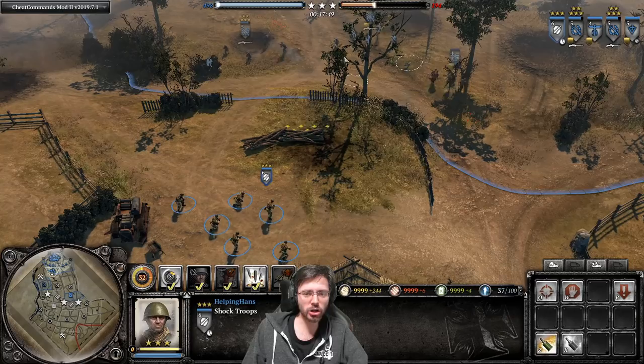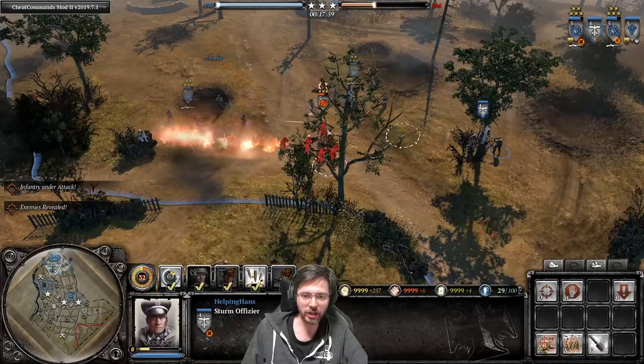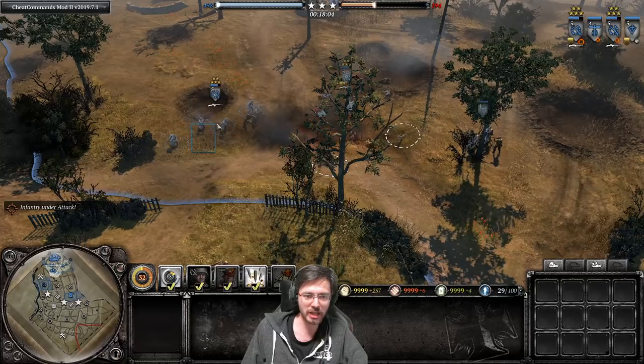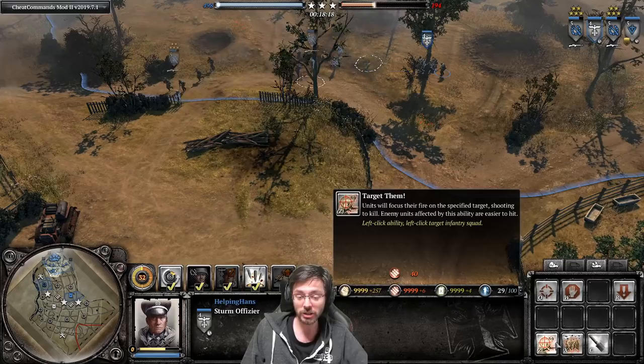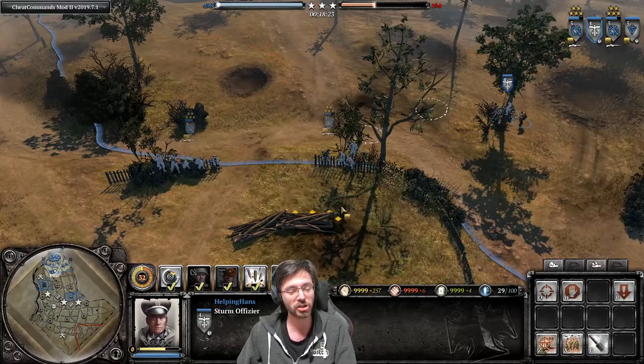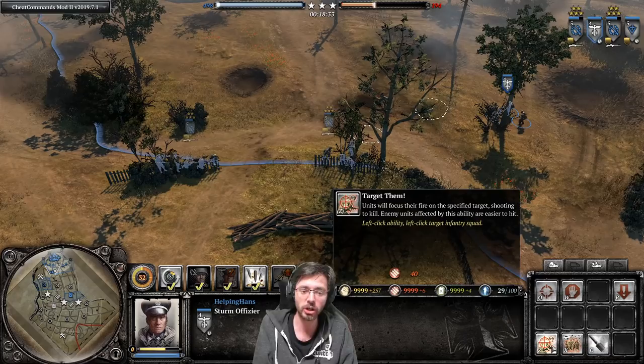Here we have a shock squad pushing against us - to deal with this, use the officer and activate Target Them on them. The enemy shock troopers get absolutely melted in seconds because Target Them makes your units significantly more accurate and deal more damage. You want to use Target Them on expensive squads - prioritize the most dangerous squad first, whether that's shocks or a suppressing machine gun.